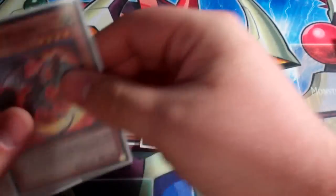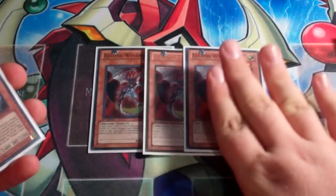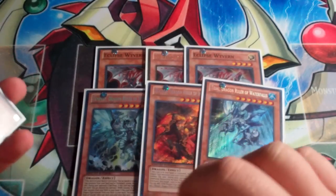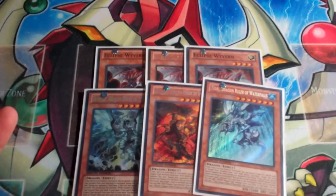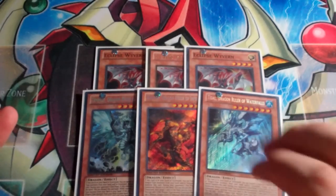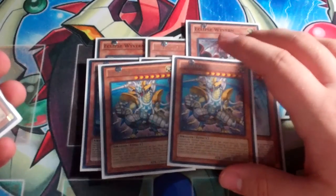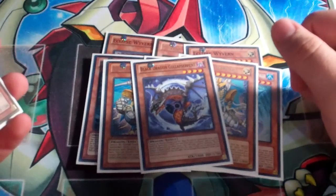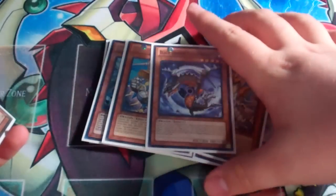And then for the Dragon Rulers: triple Eclipse Wyvern. I don't care what you guys say, Eclipse Wyvern is the boss of the deck. The three Dragon Rulers — Redox. I know a lot of people don't give love to Redox, and I don't either. It's just good for a one-turn 3,000 defense wall. I just figure go in and attack for game with the Dragon Rulers. And then double Light Ray Diablos. I'd probably bump this up to three if I didn't play the next card: one Black Dragon Collapserpent, which I only play as another target to banish out Eclipse Wyvern to get our dragons back.